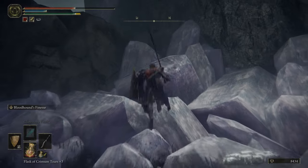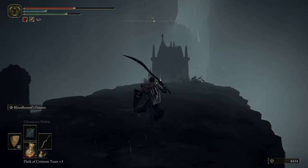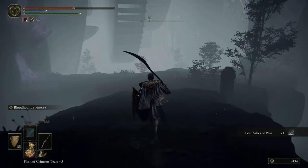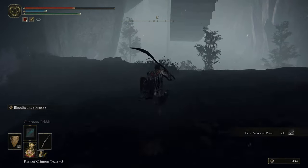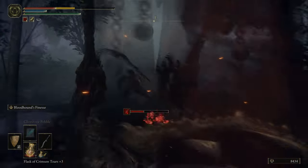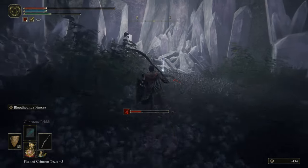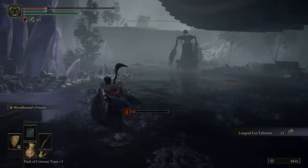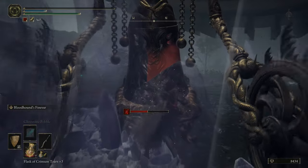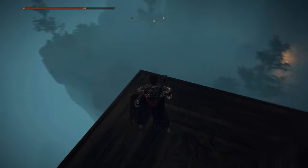Get up on this cliff face and get the Lost Ashes of War. There's one more item that we need — run right down the back here. We have the Long Tail Cat Talisman. We need that talisman to stop us taking fall damage when we're in Volcano Manor. So we need to allow this Iron Virgin to capture us and suck us inside.